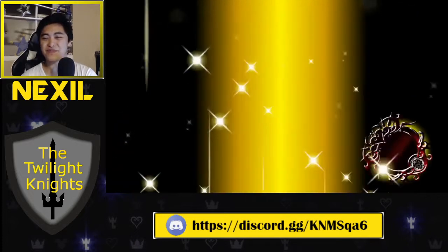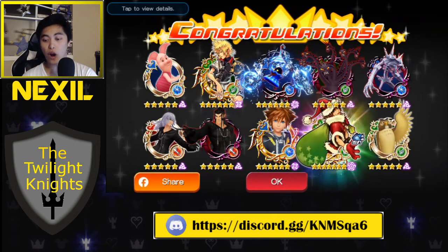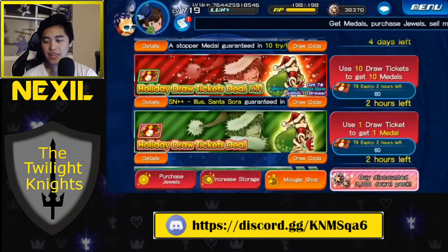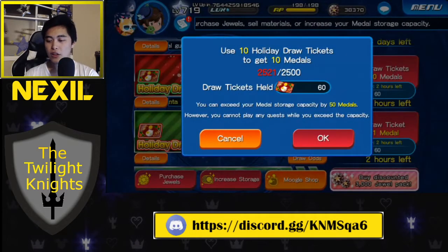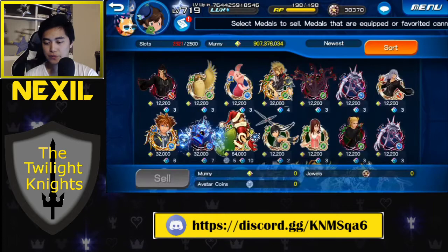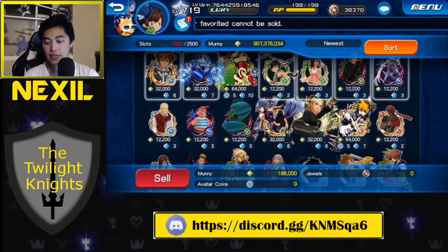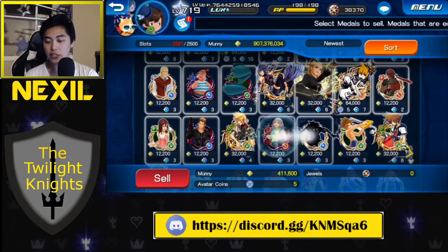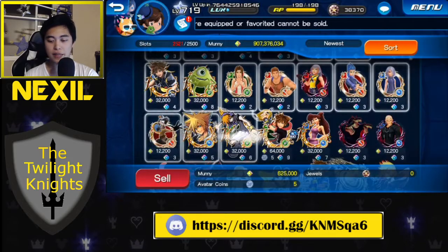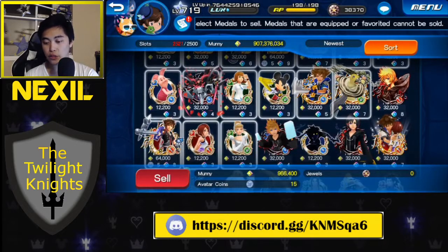Let's see what we got in this pull — looks like we got some free stuff. I see you, Santa Sora, flooding my pools like that. We'll sell all of these and then do the last six, because we are not guaranteed a mercy anymore since we pulled that Santa Sora. Let's get rid of all these non-upgradable things. Before you sell anything, if you're a new player, I highly recommend you make sure all your sub-slots are as updated as possible, because sub-slots are going to carry you very, very far. Make sure you have all that updated before you start selling stuff.